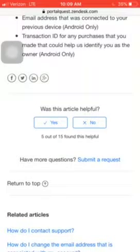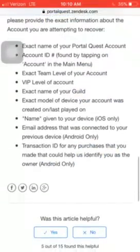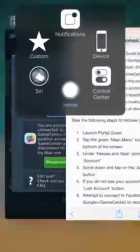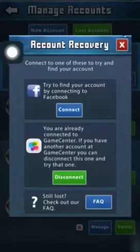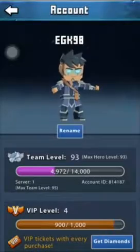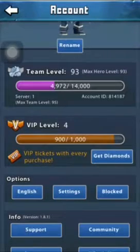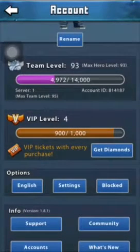Also, the Transaction ID for any purchases you've made. To view that, you go into your Android Google account and you can go to your purchases and view that. Now, for your Account ID — we'll go find that real quick. You go to your account in the top right, and you have Team Level right there and Account ID right there.